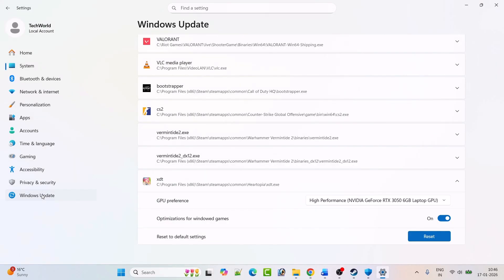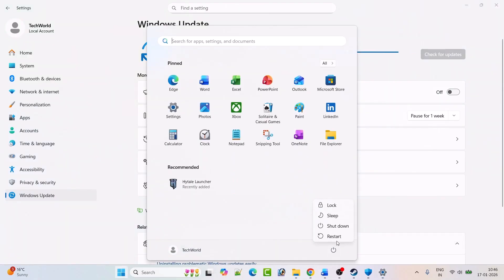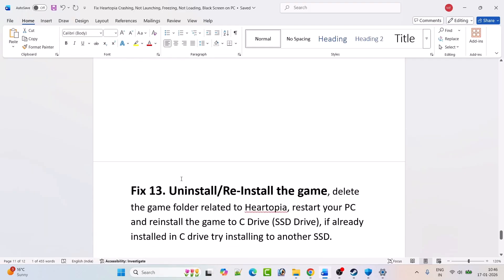Fix twelve: update Windows. Go to Windows Settings, click 'Windows Update' on the left, and click 'Check for Updates.' If updates are available, download and install them, restart your PC, and then launch the game and check.